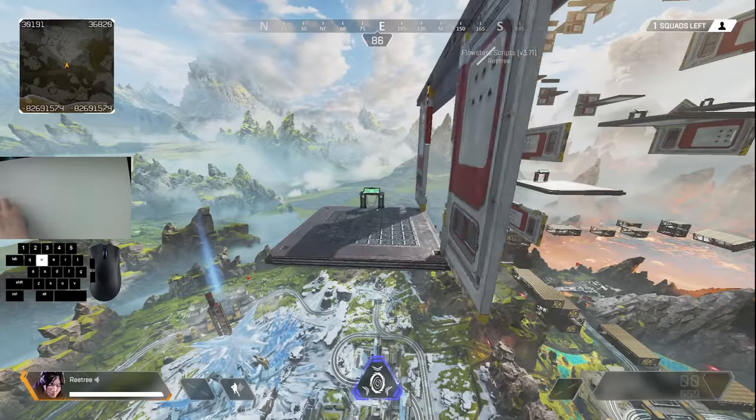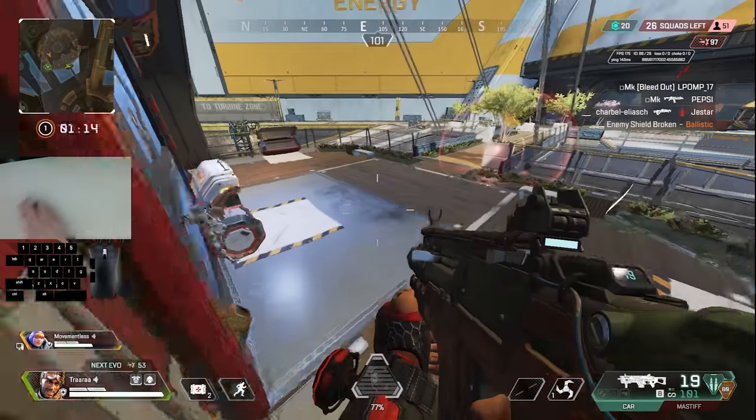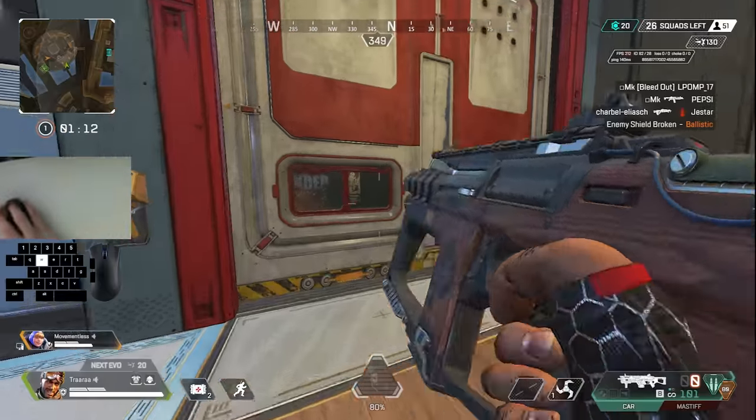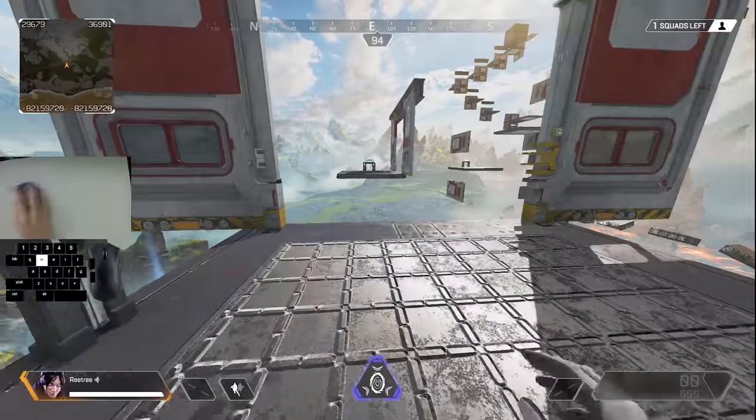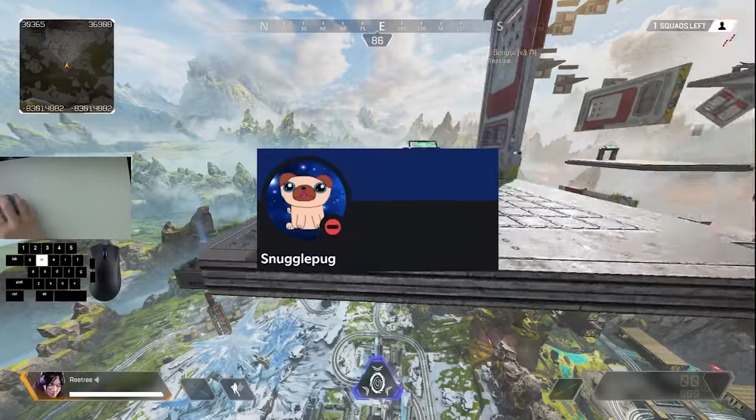Today I'm going to show you how exactly you can get this gigantic velocity boost off of a sliding door. This mechanic is called snuggle bouncing. The reason we use the word snuggle is because of this guy, Snuggle Pug.